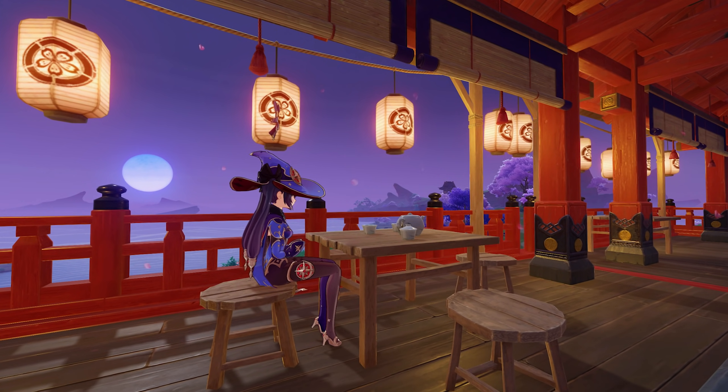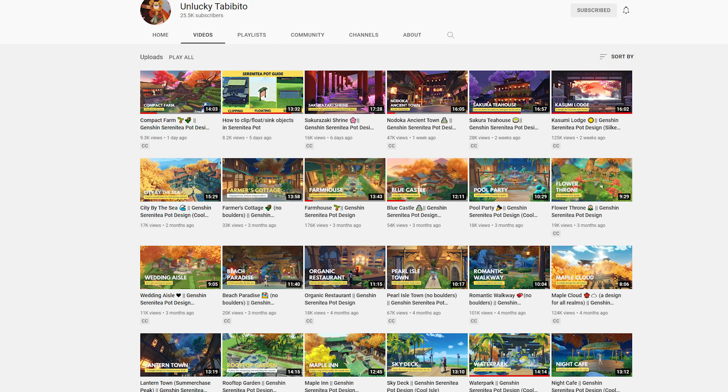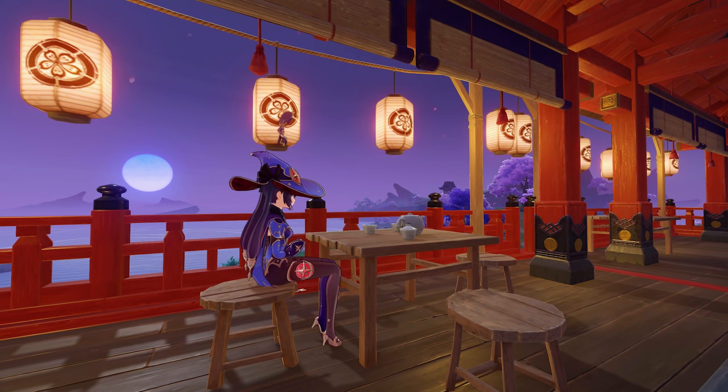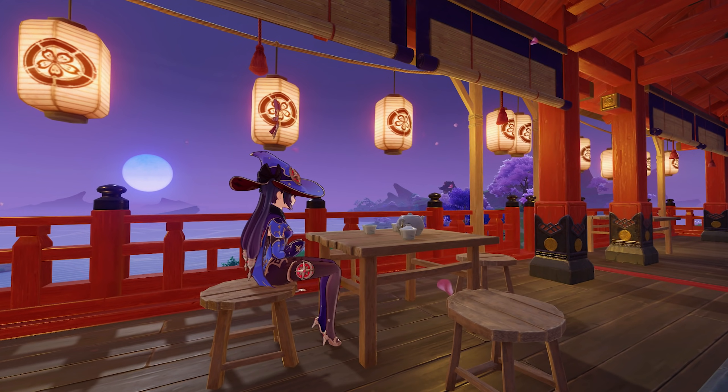Anyways, that's all for my weeb Inazuma retirement home — hope you enjoyed the tour. If you want to learn how to put together some of the places I displayed in this video, remember to check out these creators for their tutorial videos. Hope this video has given you some inspiration or at least the motivation to work on your teapot. With the release of Inazuma furniture and this secret technique of furniture glitching, this has really saved the teapot content. Anyways, thanks for watching guys.